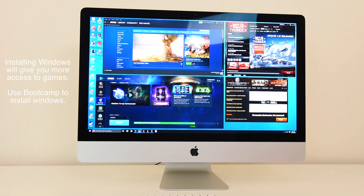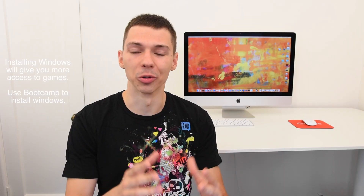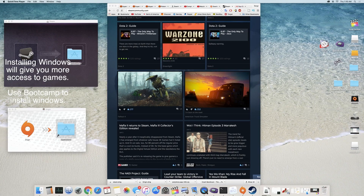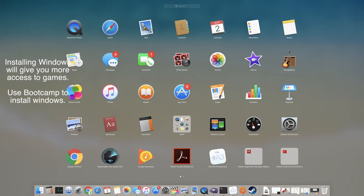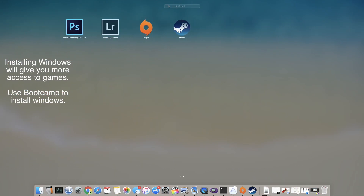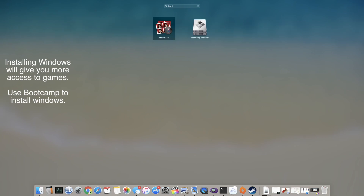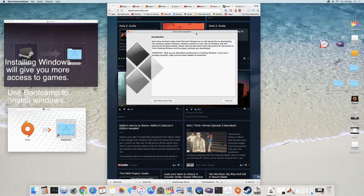The real question is, how much of a gamer are you? Because if you are a serious gamer, you actually want to install Bootcamp. Go ahead and search for Bootcamp within the menu system. Once that pops open, you can actually follow the prompts and install Windows quite easily. If you're wondering more about how to do that, I'll have a link in the card. Installing Windows is the way you want to go if you want to play games on your iMac.